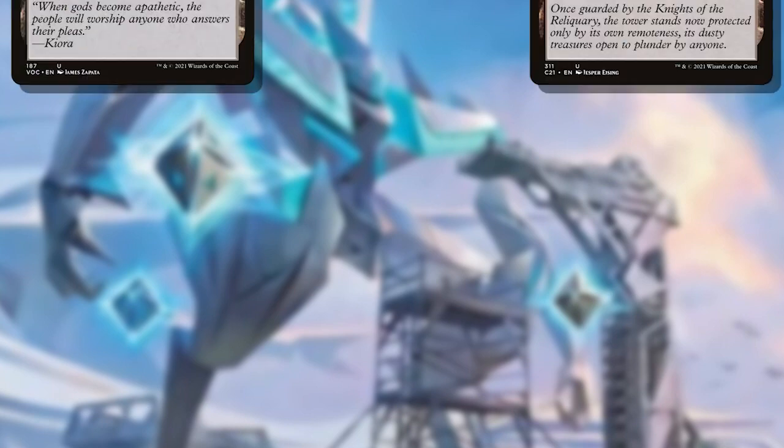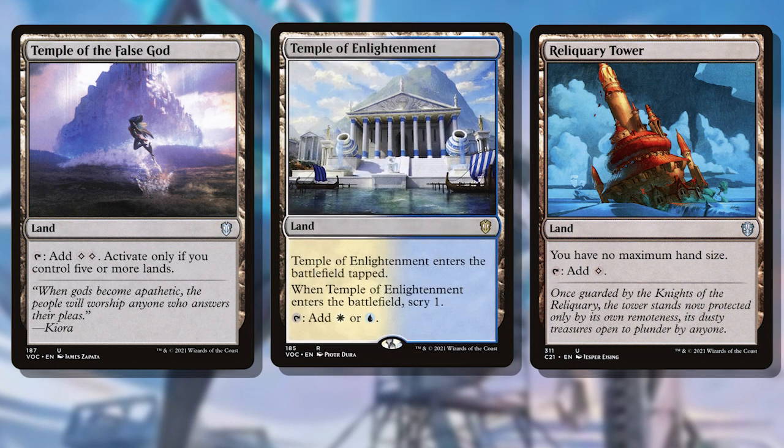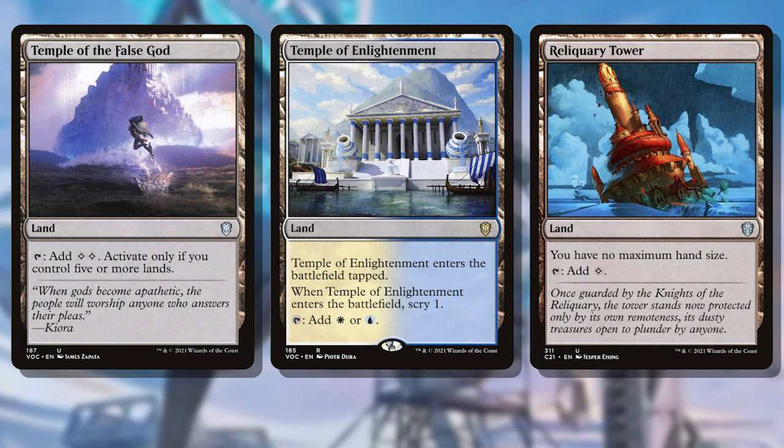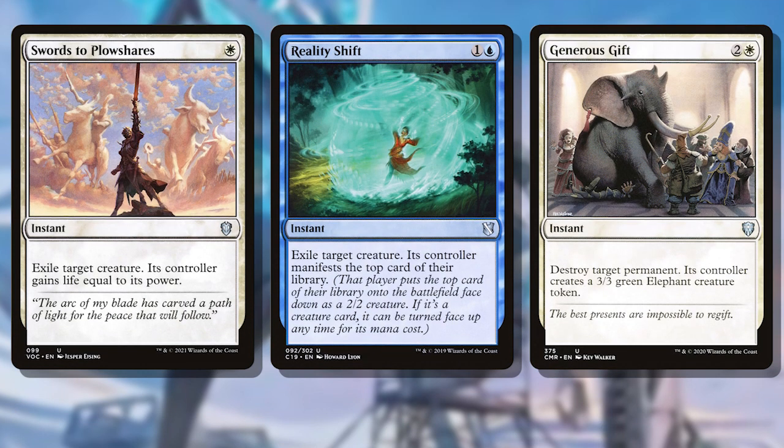37 lands is on the high end, but we're seeing a massive improvement to the quality of lands included. No more Temple of the False God or Reliquary Tower. In fact, there's only one land that enters the battlefield tapped in Temple of Enlightenment. It's like my criticisms of past Precons have been heard. The nuts and bolts included in the deck are amazing too — format staple removal like Swords to Plowshares, Reality Shift, and Generous Gift being included just goes to show that real attention is being paid to what can be included to give players a starting point for the format.